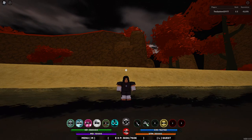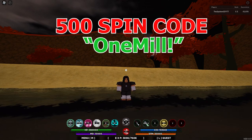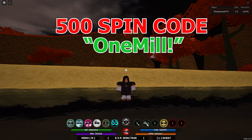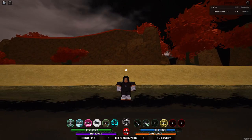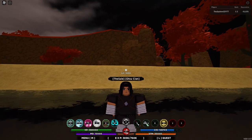Just check the screen right now for the codes appearing on it. I heard there are like two new codes or one new code, I'm not really sure. Any code that appears on the screen right now, redeem it if you have it, because apparently the new code gives you 500 spins. Redeem it right now and spin for the cases you're missing.